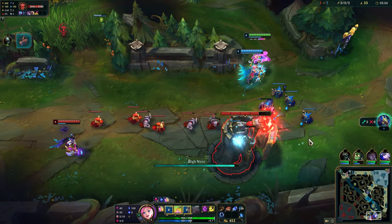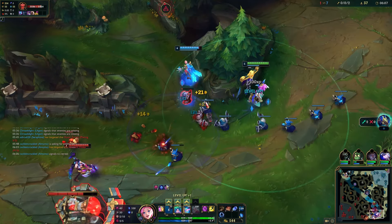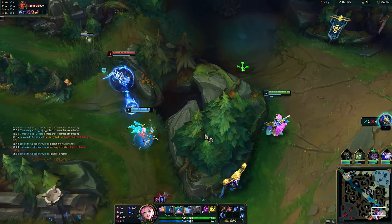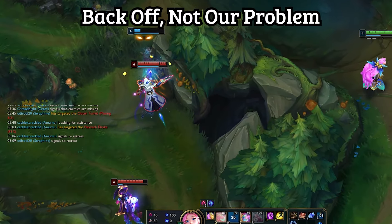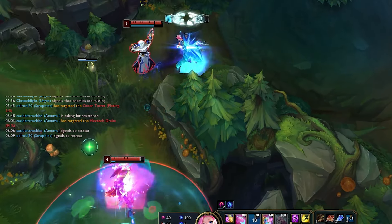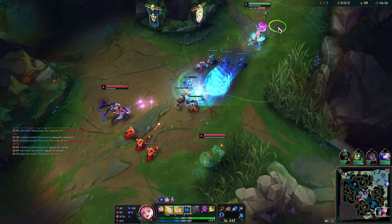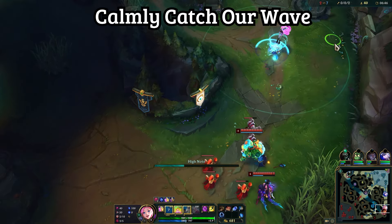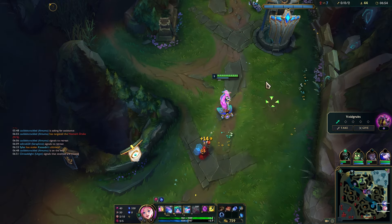Enemy's dead — focus the wave first, then take towers. Double Q for wave clear. Kassadin shows up; we cannot fight this guy — he's level 6 already. Just let your support die, it's okay. Don't get mad if they're tilted at you or anything, just chill. Double Q ready — keep clearing waves. Watch how we're just playing patient.